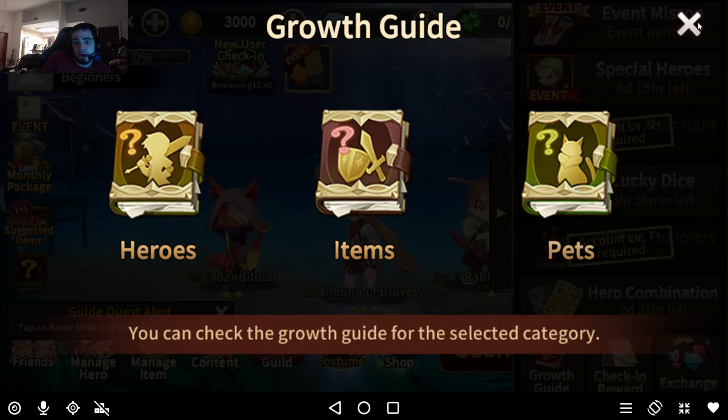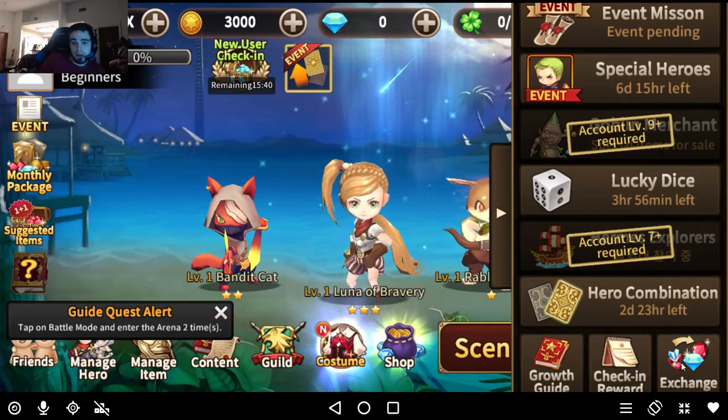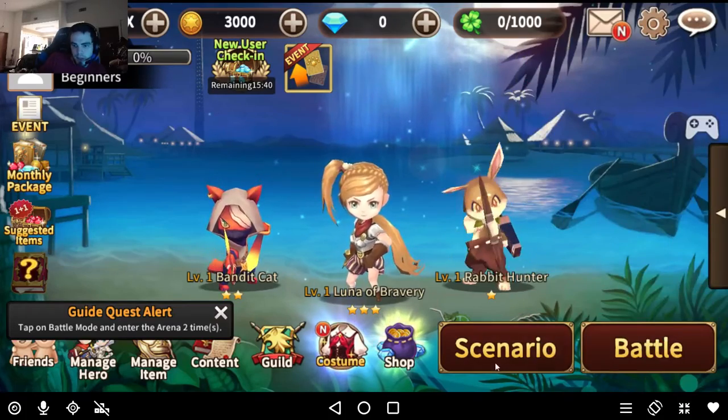If you miss a day, they give you like 2 or 3 days leniency when you start a little late. Unless you log in every day you don't get the hero searcher min, which is 270 rubies. If you get gem shards and ruby shards from the dimensional gate, they'll be here where you change those shards in for the respective gems and rubies. And this of course is the scenario mode.